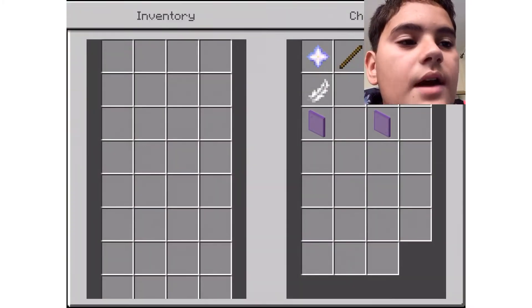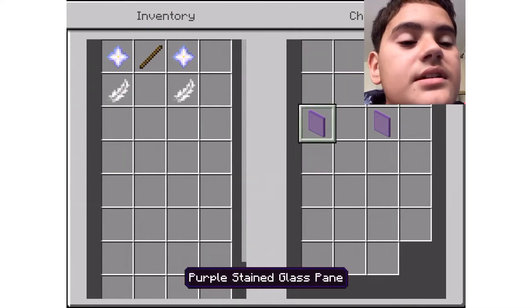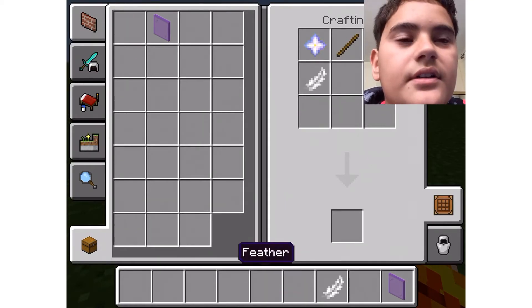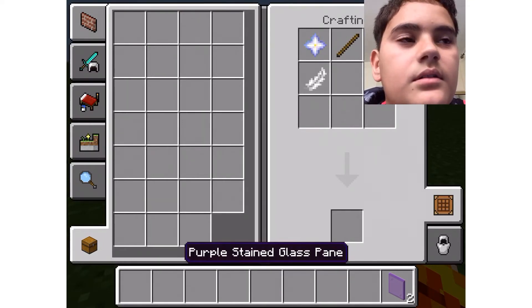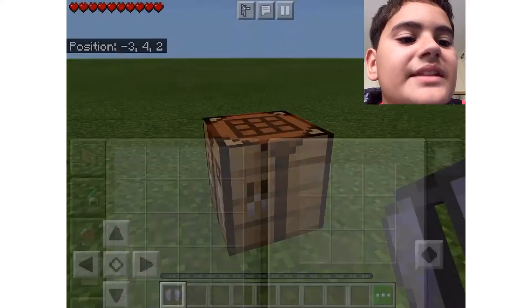Next up we're going to be crafting an elytra. For that you need two nether stars, a stick, two feathers, and two purple stained glass panes, as you saw on the crafting table. There we go, we got an elytra!